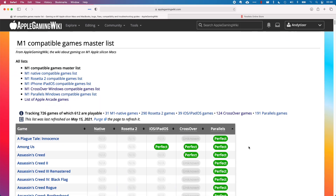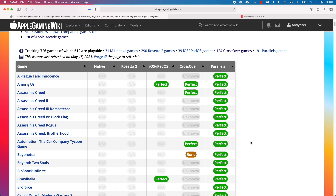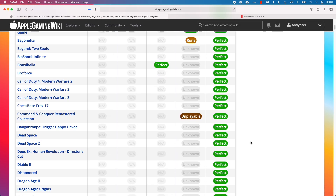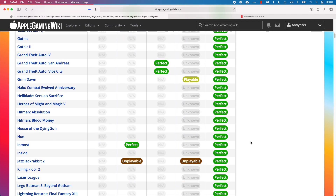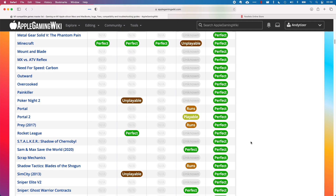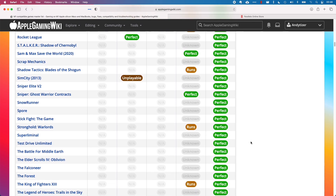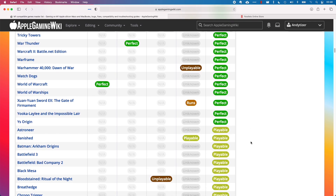These three games are the only ones I've tested for this particular fix, and I'm sure there are more games which will be improved by it. If you discover any new games which can be fixed with this method or can be played with any other method — including Rosetta 2, Crossover, Wine, or Native — then please check out the Apple Gaming Wiki website for a full list of compatible games.